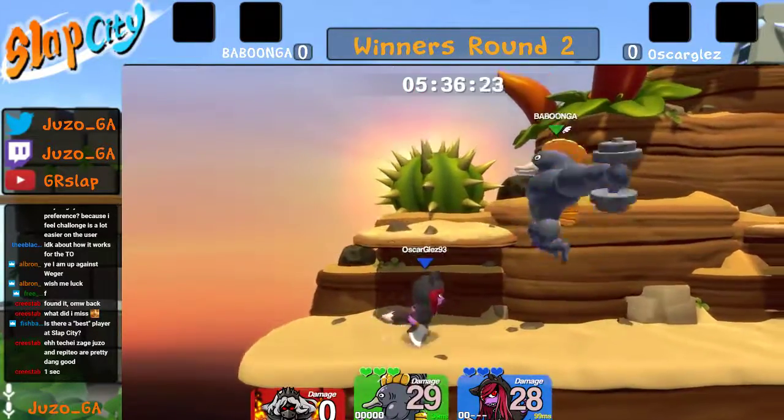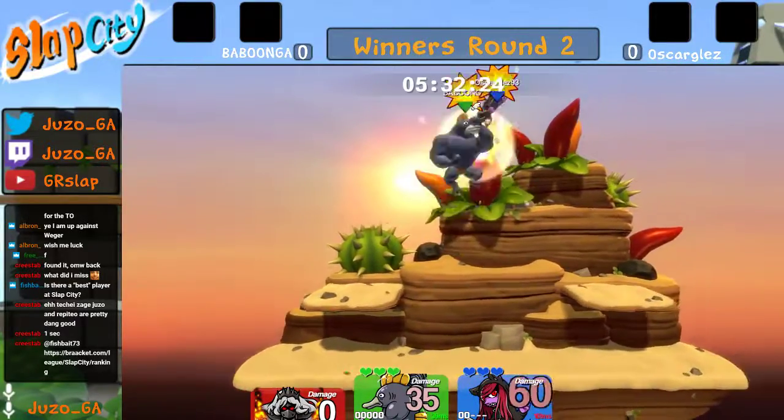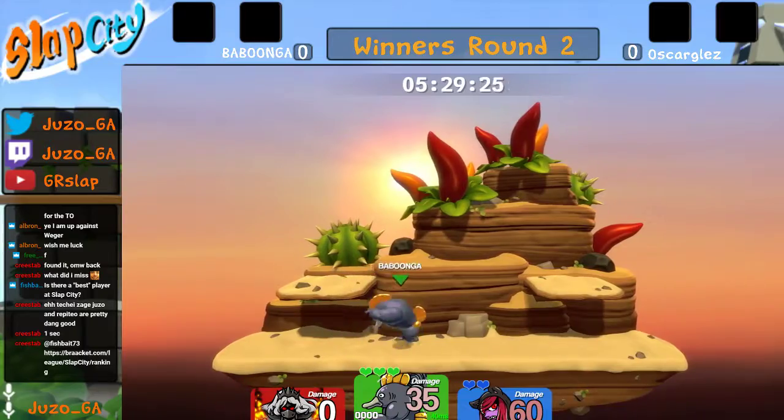Quick early damage coming out for babunga, going for a very early up B but it's getting equalized. Another up B comes out and that's going to take the stock — that's exactly what I'm talking about. F tilt into up B is going to clear things really well.